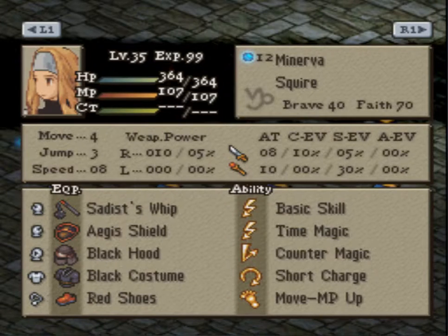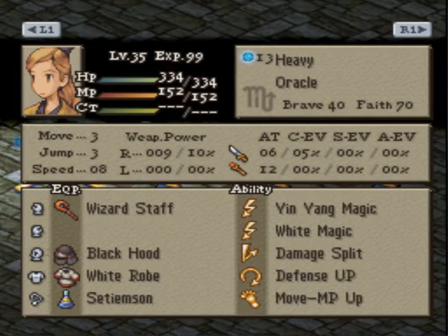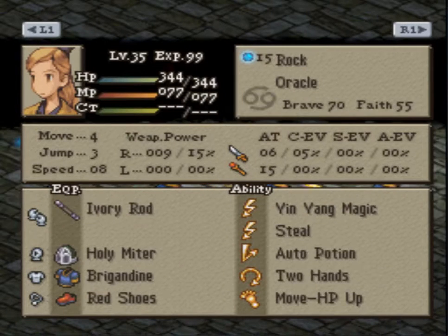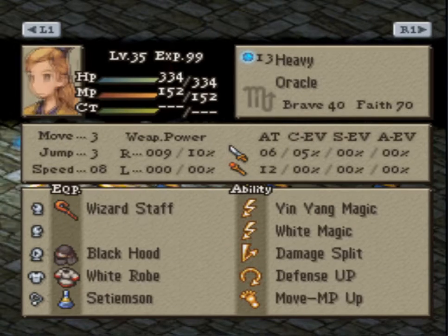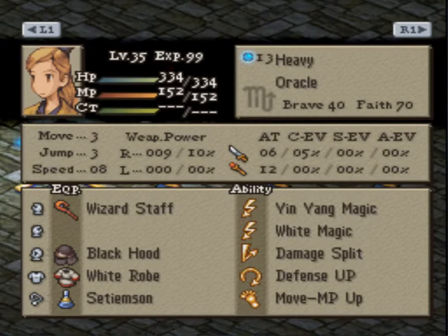As for Elmdor's team, we have Heavy the Oracle, Metal the Oracle, Rock the Oracle, and Roll the Oracle. We have the tanky White Magic Oracle with Defensive and Time Sin and Damage Split — mostly there for support. And also a random Zombie, good for both Raise-2 from this Oracle in a future turn, or to mess with the opponent's team.